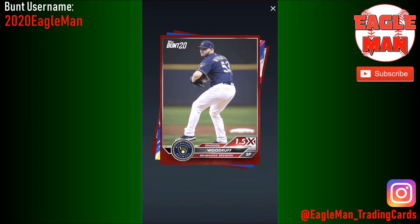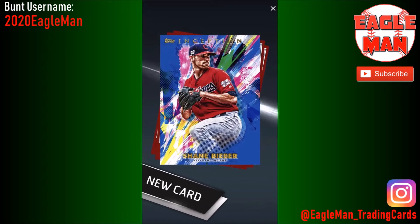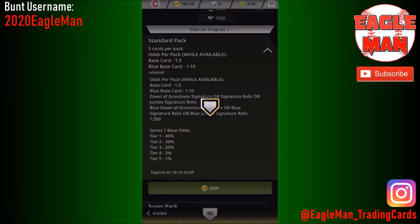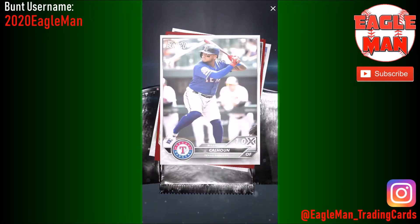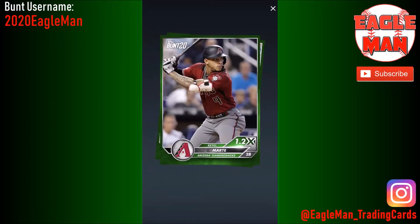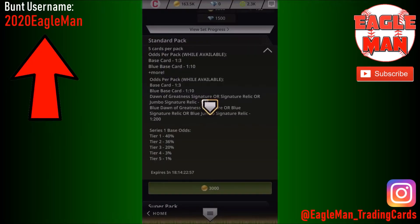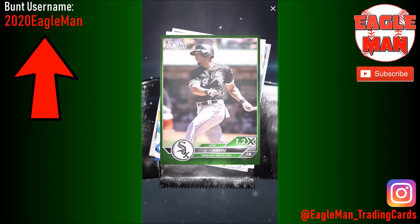We got something coming up here — let's see what we got. Shane Bieber! Yes, we got a Cleveland Indian — nice. I love Shane Bieber. Pulling a blue parallel, 1 in 10 packs, of Shane Bieber with an awesome new picture for the tribe. That's a great card to get for myself — that is staying in the PC. That is not something I'm going to be trading.